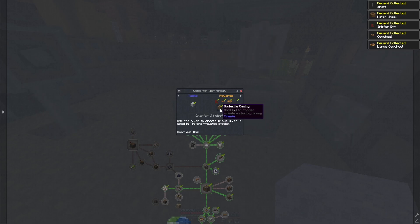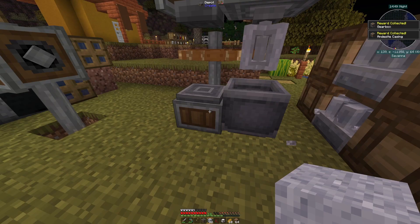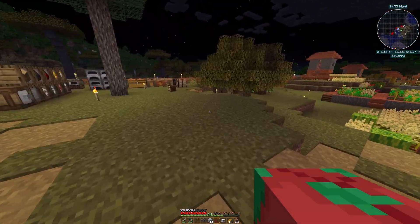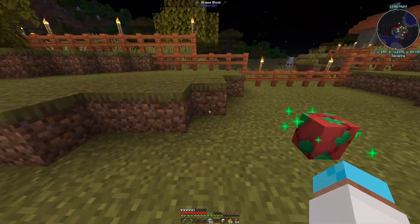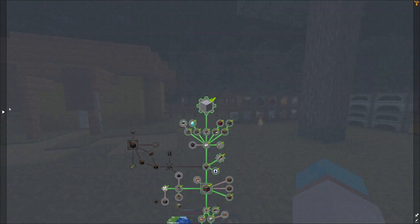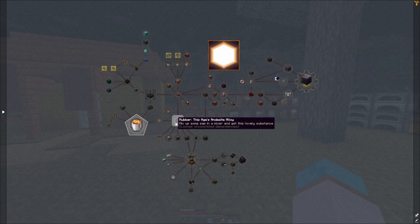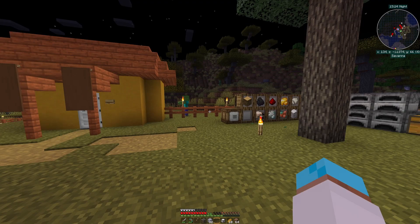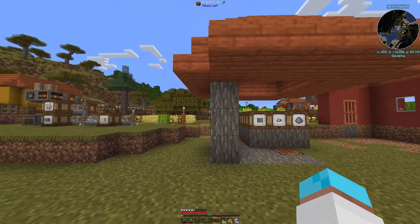We just made our grout, completing the quest and getting all these fabulous rewards. We've got a sniffer egg which will hatch - I'll place it somewhere safe in town to wander around. We've now opened up the next chapter: 'Getting Industrial.' This is where we really start to get into Create - rubber, automation, Tinkers. How exciting! Let's go sleep.